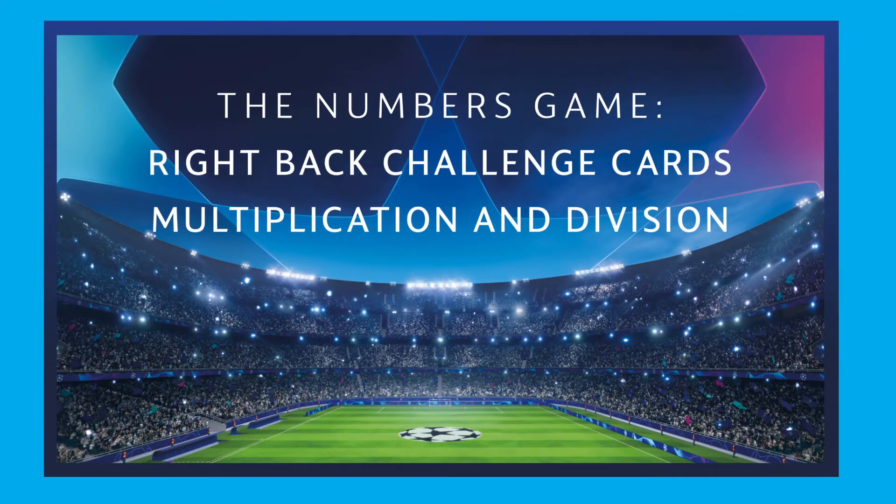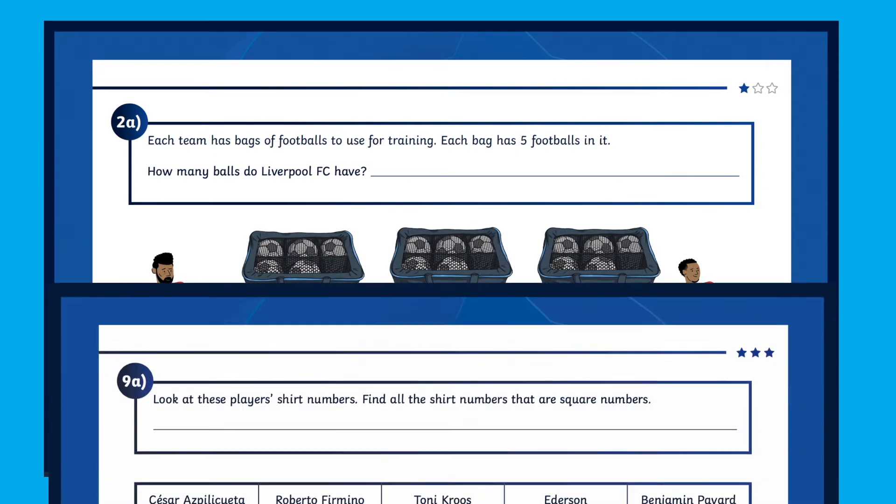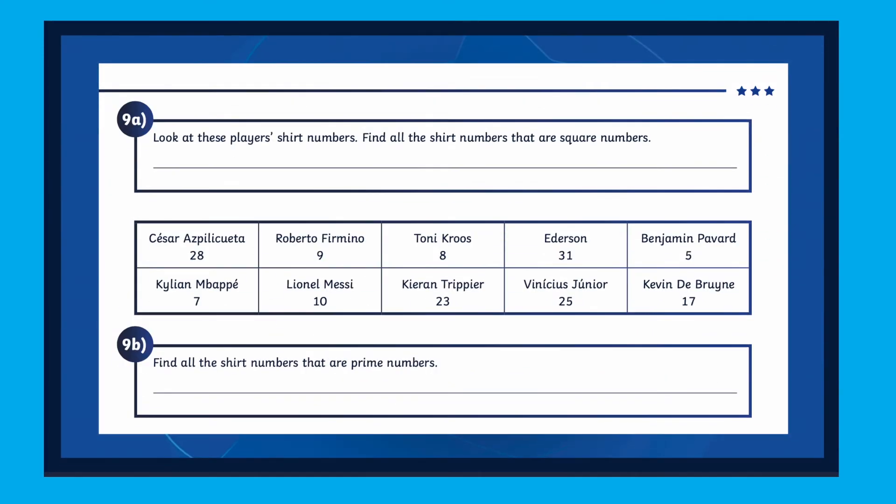In total there are 11 challenges to choose from, which range from using your counting in 5 skills to work out how many balls the Liverpool team use in a training session, to using your knowledge of square numbers to see if any of these famous players have a square number on their kit.